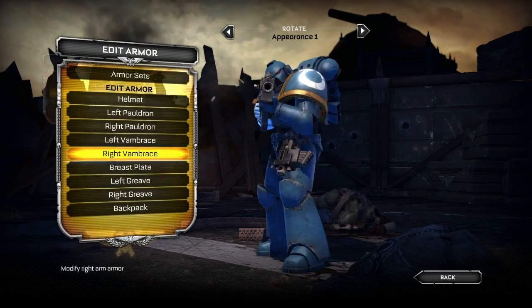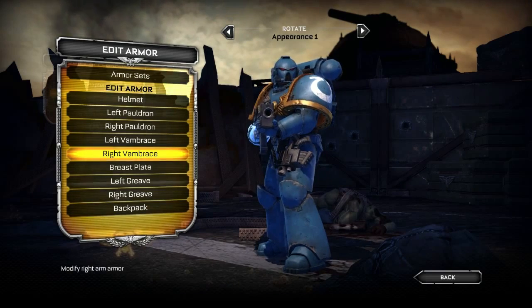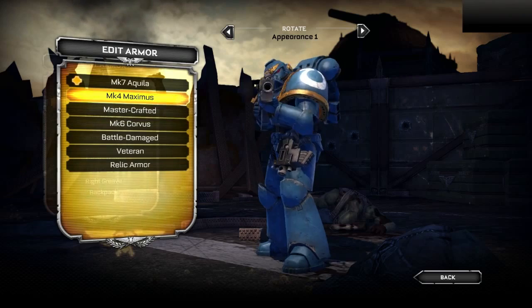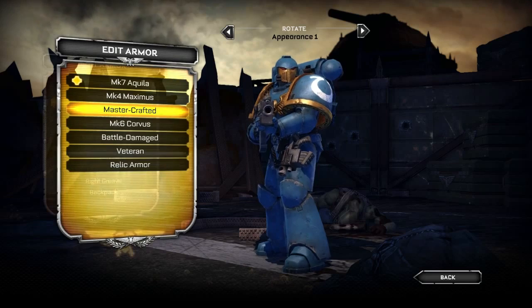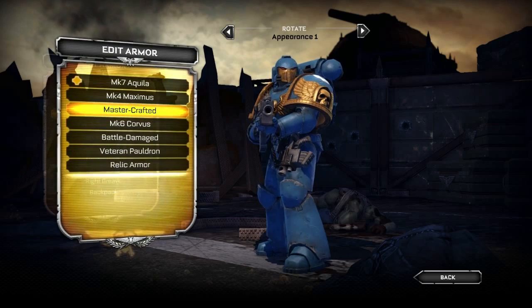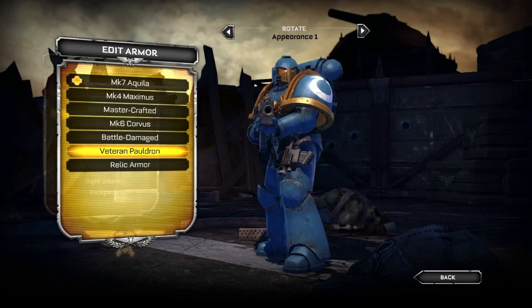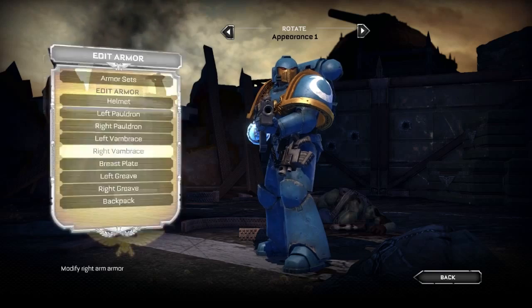Now that we've checked out the armor sets, let's jump into editing each piece of armor — this is where you get to have the most fun. While the pre-made armor sets are great in their own right, you can now take a direction of creativity and tweak it to personalize your player to your liking. First up we'll check out the helmet. There are a lot of different options — I'm a fan of the Master Crafted, so I'll select that. We'll jump into the left pauldron, check out the different styles and layouts. I'm a fan of the Veteran pauldron — I like the way it looks. We'll select that and make the right side pauldron match up as well.